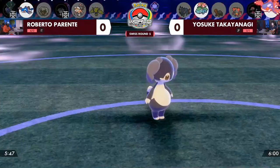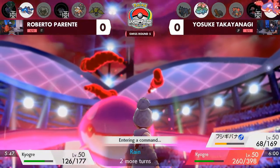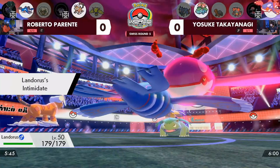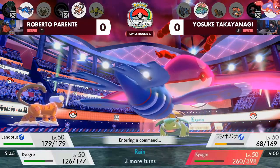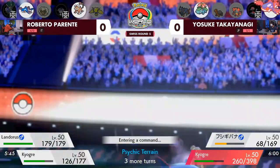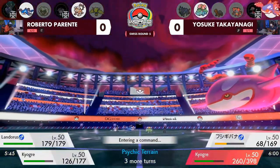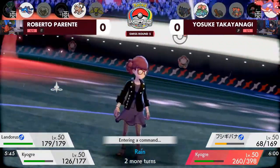Roberto is down to his final two Pokémon with Landorus in the back. Kyogre often struggles from the four-move slot syndrome — fitting Water Spout, Origin Pulse, Ice Beam, Protect, Thunder, or Hyper Beam if Assault Vested. Going for Water Spout in front of Venusaur and a Dynamax Kyogre suggests Roberto possibly does not have Thunder, which would be super effective into that Kyogre. A no-Thunder Kyogre and a Landorus that doesn't want to face Kyogre makes things very difficult, especially with Venusaur still around.